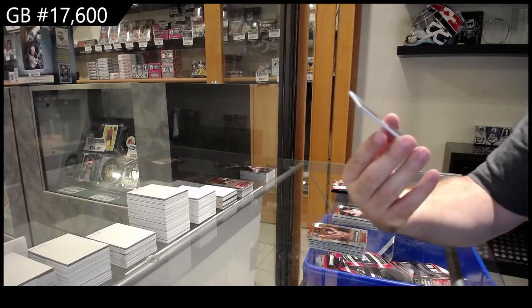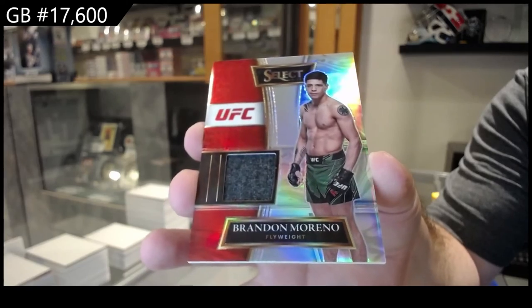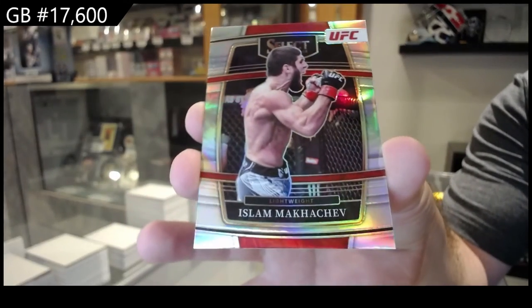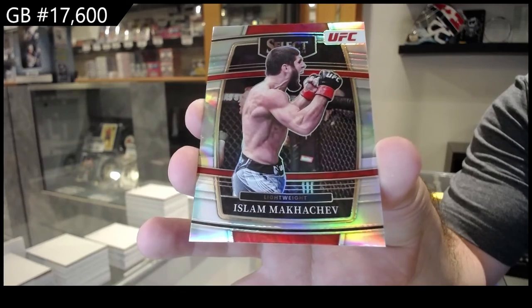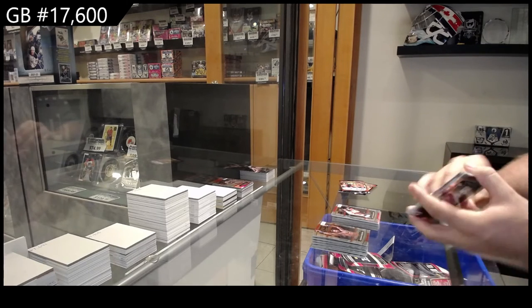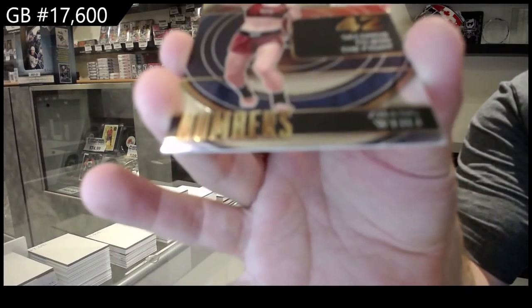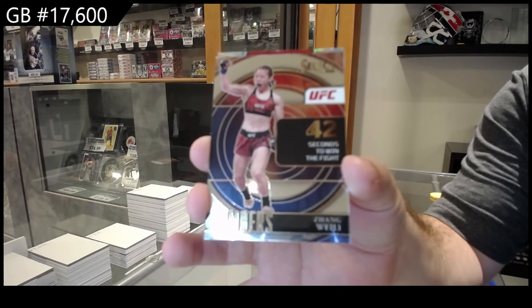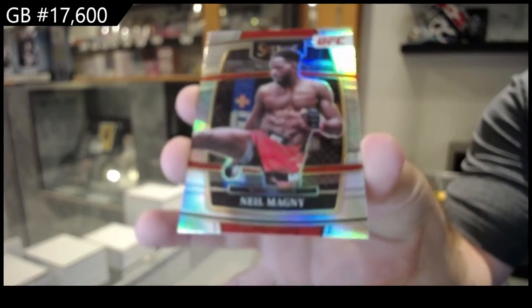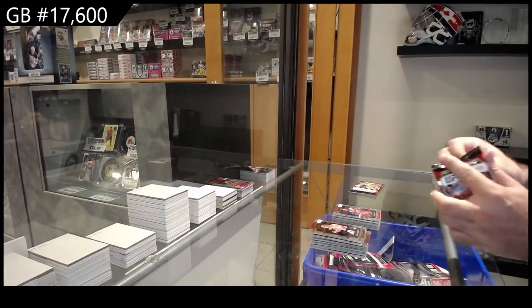We've got a memorabilia of Brendan Moreno and a Makachev silver. It actually is 30 — so theoretically they could hit that, couldn't they? Very well could. We've got a numbers of Shang Whaley, and a silver of Neil Magny. Well, the over-under on this game I think has been hit.